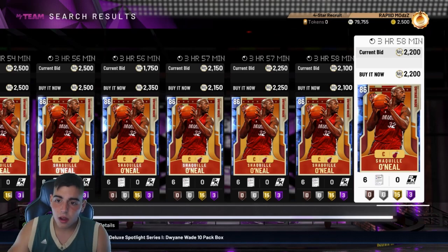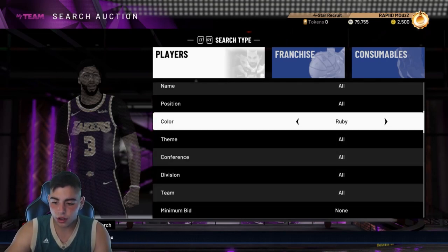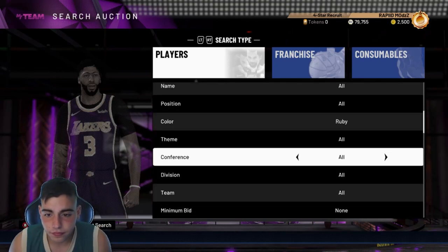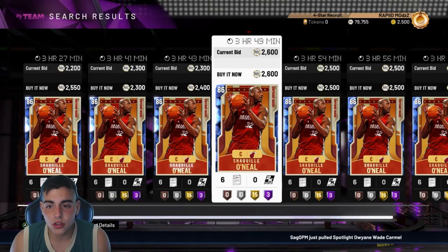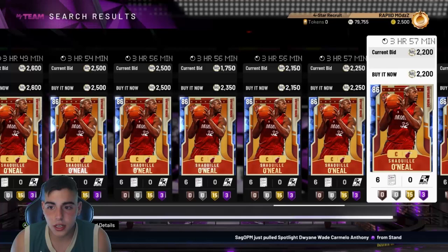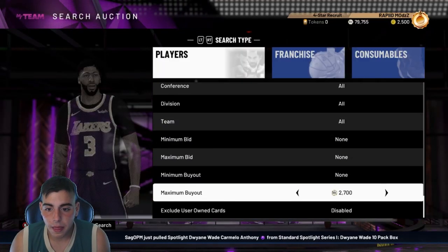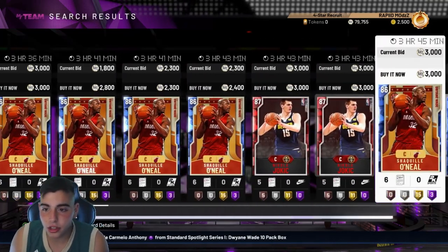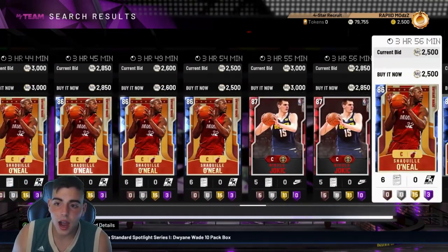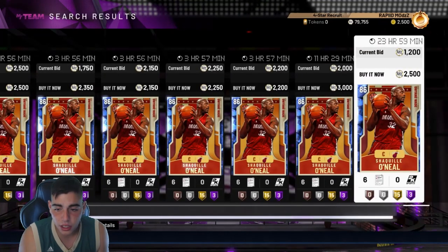Let me just show you again. As you can see the Ruby filter is on. Ruby is on and there are no Ruby cards here. Let's go to 3k — Ruby does pop up but Shaq is still over here as a Sapphire. I don't know what 2K is trying to do, but clearly there's a glitch. I don't know how they messed this up, but it's really annoying — it's just botched.